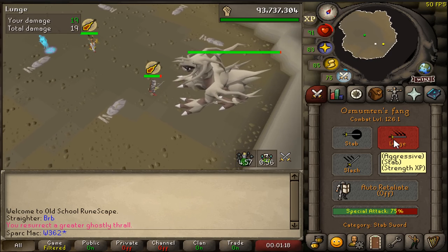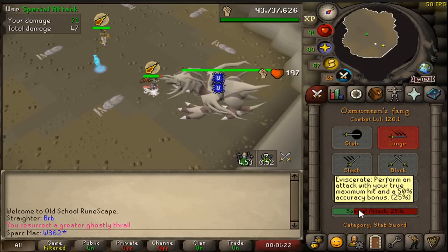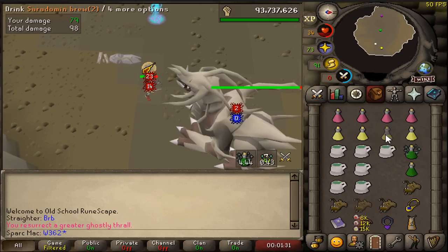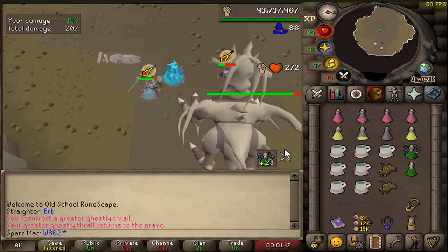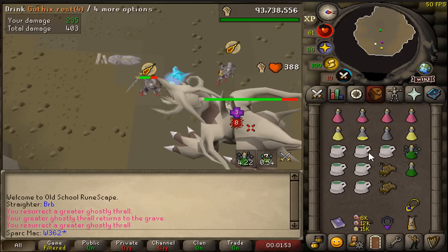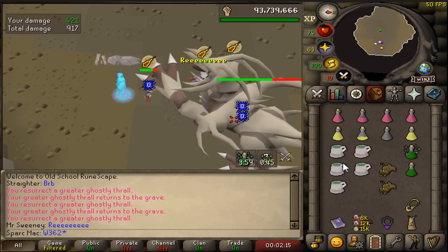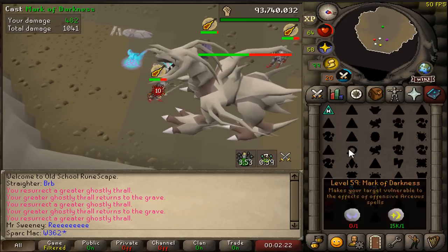Holy shit, the spec is hitting every time! Oh my god! It just hit three out of four without even weakening it. That's on full defensive bonuses for Corp. Holy, it's hitting really good - the accuracy. 48? 47? This is insane! A 41? This is definitely going to be best in slot at Corp. This is a million times better than the spear.